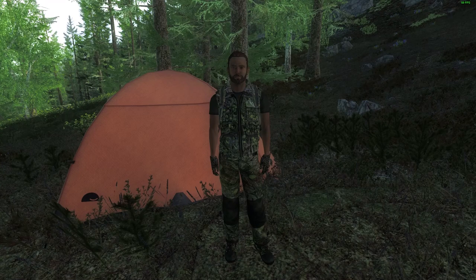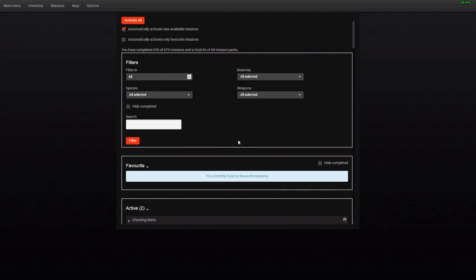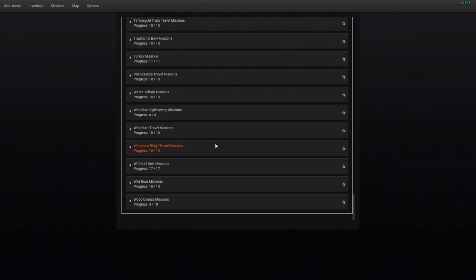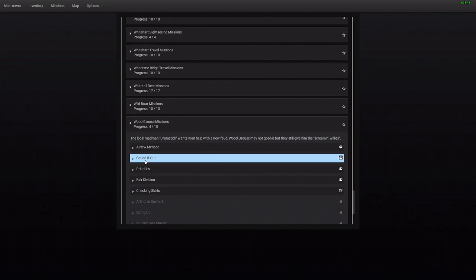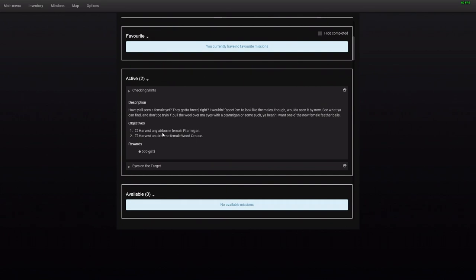Hello there, my name is Wimp and welcome to another theHunter Classic gameplay video. In this video I'm going to be taking on the wood grouse missions. Those of you who saw my deploying the grouse equipment video will know the first few missions were completed naturally during recon. The first missions were find tracks, ID, call, harvest a cock, harvest three cocks — which leaves us on mission five: the airborne female grouse and ptarmigan.